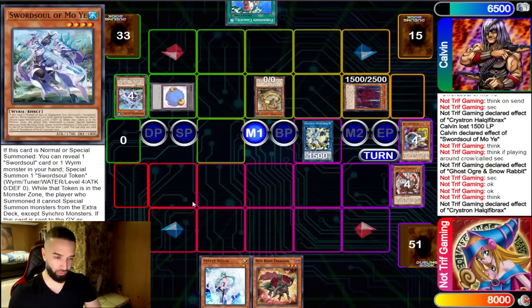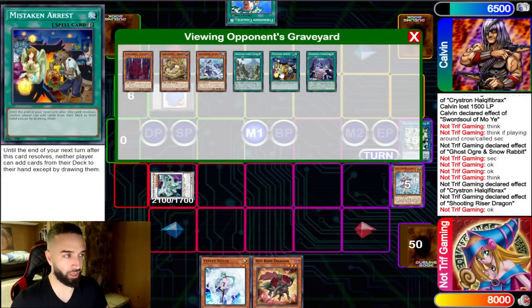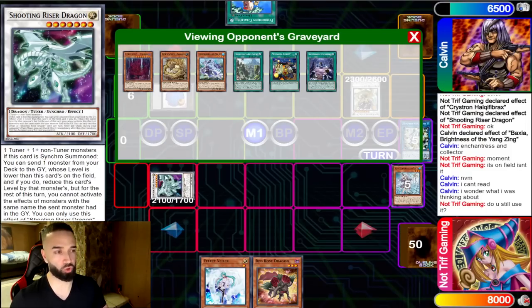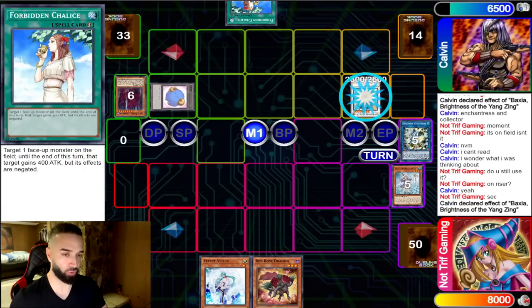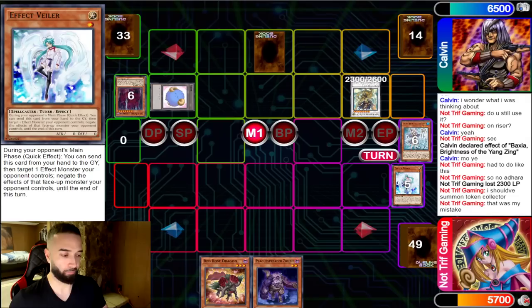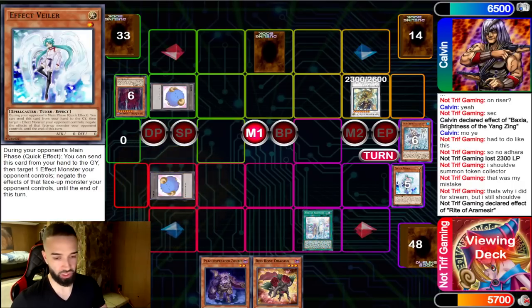I go Needle Fiber, send out Shooting Riser, hoping he misplays and goes into Moye — because Mistaken Arrest stops him from adding two. He does not; he goes into Baxia. I let Baxia resolve because I don't want him to Vashuta the Shooting Riser — if he does, he can add Adhara and the shoot-up back to hand. So I let it go, and then to stop him from getting into Synchro 9 which gives him good follow-up for Chow Fang, I Veiler him. He only has one interruption left against my Rose Dragon and my Enchantress. I drop Plague — not a Called By or DD Crow — and the second Rite resolves. Game over.